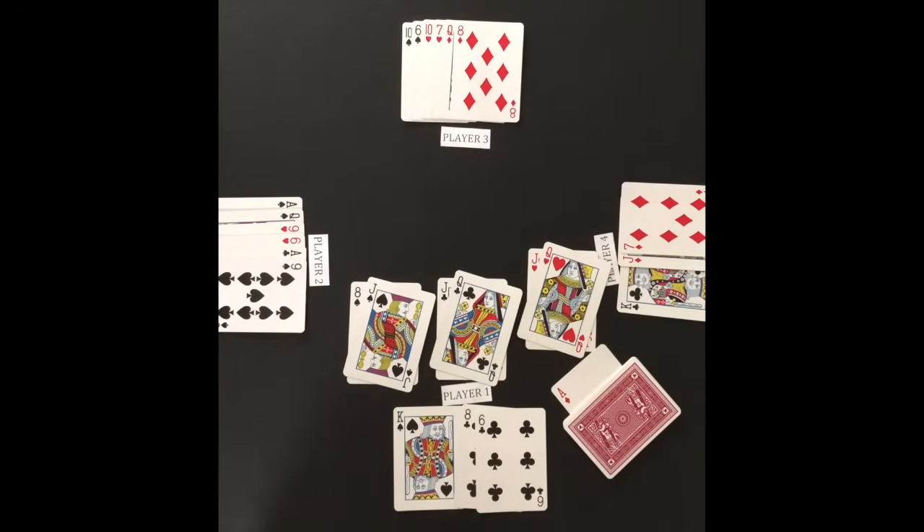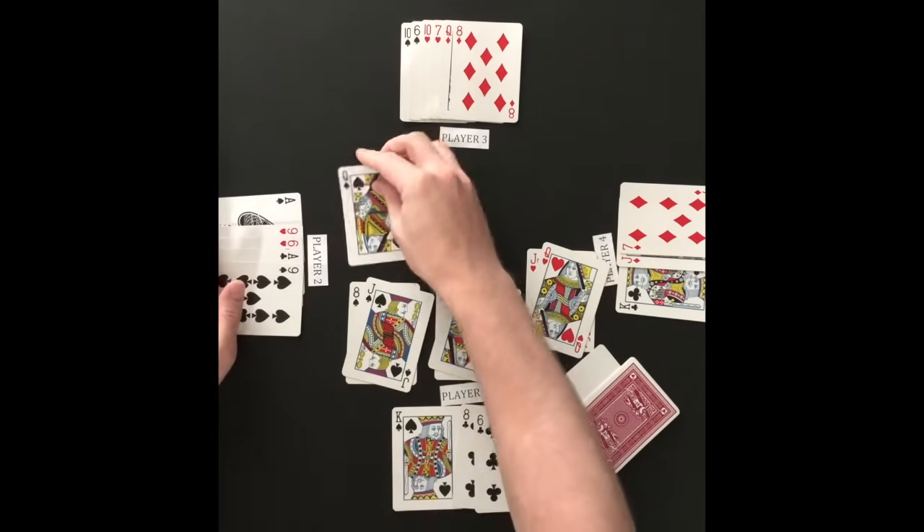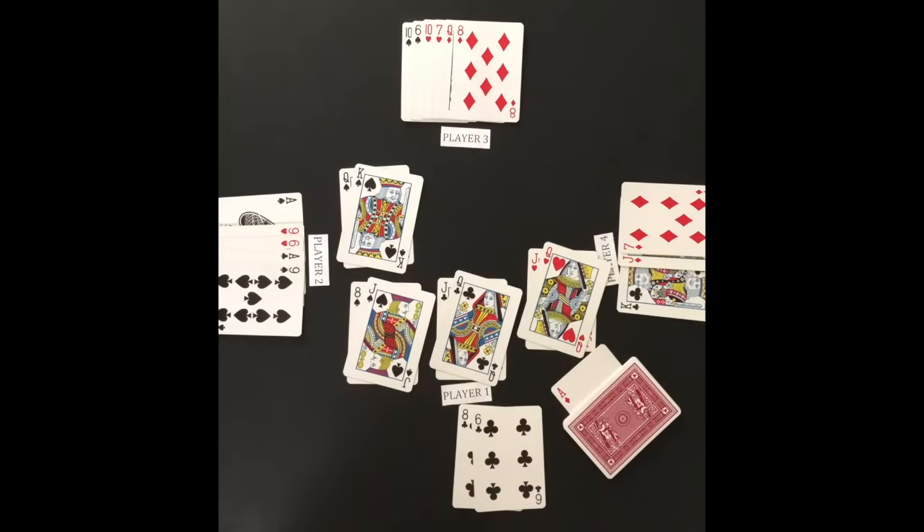Player 2 has to attack with a card of the same rank as a card already in the middle. Player 2 attacks with the queen of spades. If a defender successfully defends all attacks, he becomes the new attacker.